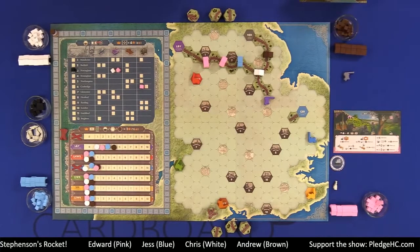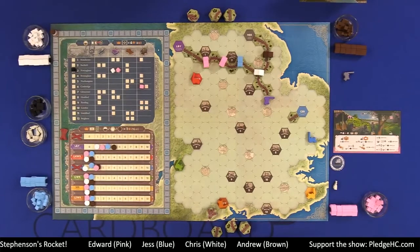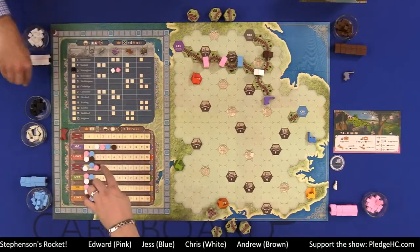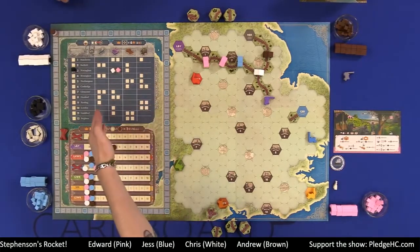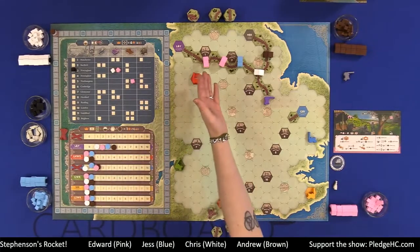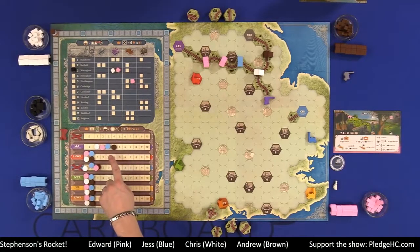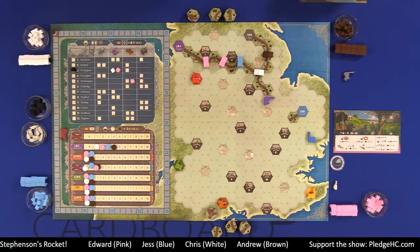Last thing to talk about is final scoring — pretty simple. Passenger pawns: six points for first, three points for second, divide and round down if tied. Then we score industries — majorities in each column, six points for first. Any cities that haven't scored yet get scored now. Then we score each rail line that still exists based on number of stations, first and second place scoring, just like when a line hit a town. Finally, whoever is first and second in shares scores those rail lines again based on number of cities, towns, and starting towns on that line. And that, folks, is Stevenson's Rocket.